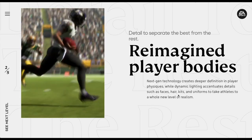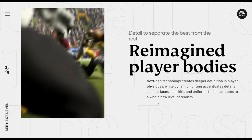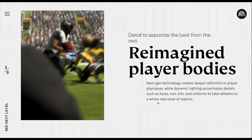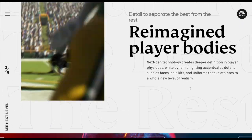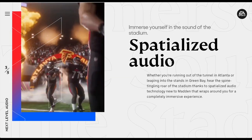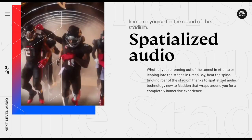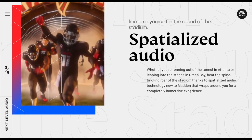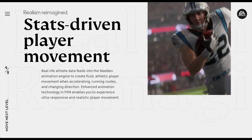Next-gen technology creates deeper definition in player physiques, while dynamic lighting accentuates details such as faces, hair, kits and uniforms to take athletes to a whole new level of realism. So you're going to see more realistic player movement, body structures, and the kits might sit better on the players. There's also a section on 'Next Level Audio' featuring spatialized audio — though it's not entirely clear if that's in FIFA or just Madden.